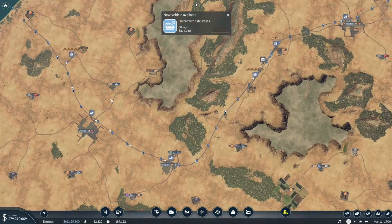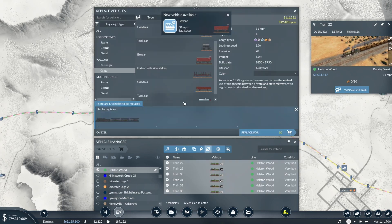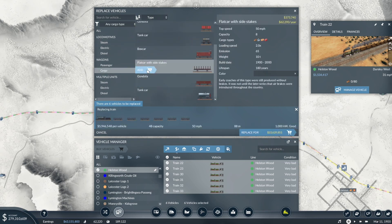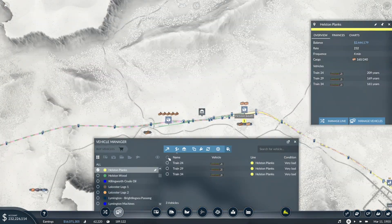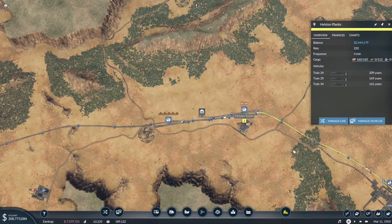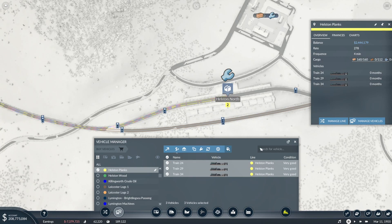This network could do with way more capacity. These trains all hold 80 at 155 metres long — it's going to make us so much more money in the long run. We'll go up to 96, slightly less length but more powerful and faster. We'll also do that on the planks — these are the same, we'll go up to 96. And for our machines delivery lines — that's the planks, Moneyville Tools.